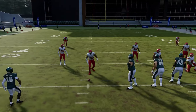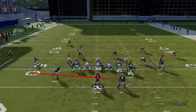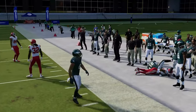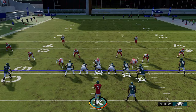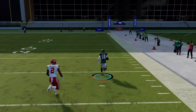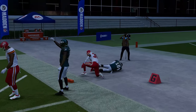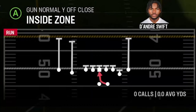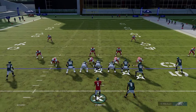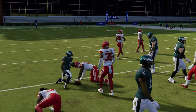The Jet Touch Pass works best from a hash mark with your fastest receiver in the action spot. Against Cover Three, Cover Four, and man coverages, cornerbacks drop back outside and you get good blocking. Against man zero blitz, the motion man typically doesn't get followed on defense, leaving a very easy edge run. The Inside Zone is also a solid run play, best against Cover Two Man and zone when the defense isn't packing the box.